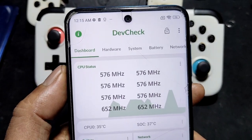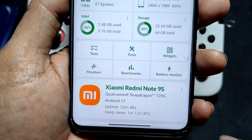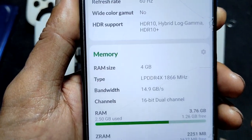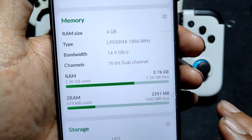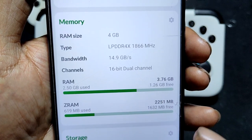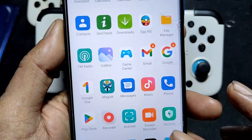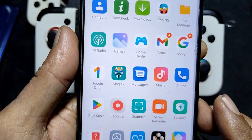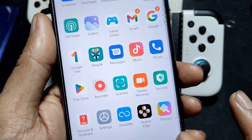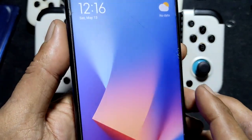Alright, another video on Redmi Note 9S. 4 GB of RAM and 1.26 GB left — not enough for emulation. This is MIUI 14. I've removed unwanted Google apps and some MIUI apps are removed too — debloated. Right, let's begin.